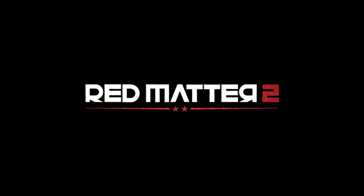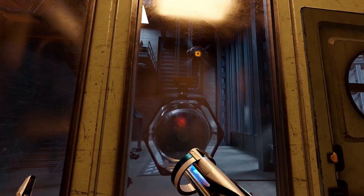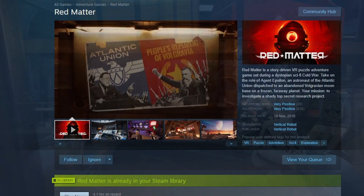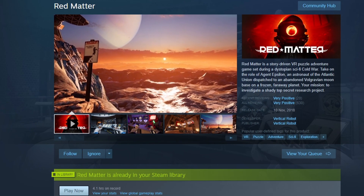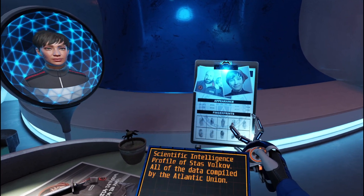Red Matter 2 is a puzzle adventure game that takes place during a dystopian cold war whose events unfold after the original Red Matter game. I highly recommend you to play the first Red Matter game as this is somewhat of a continuation of the first one. Some characters you will read about are greatly introduced in the first game.